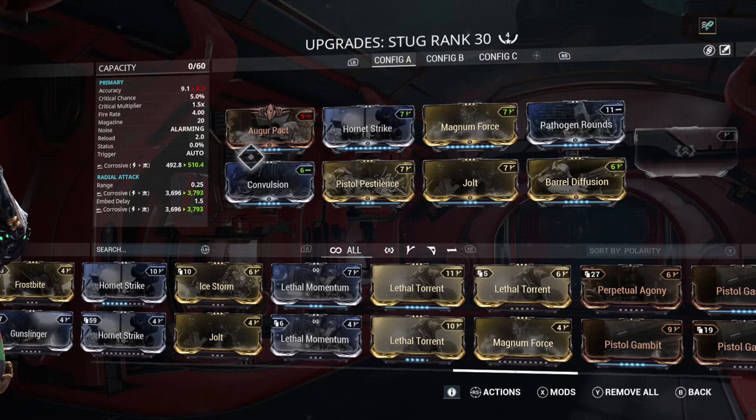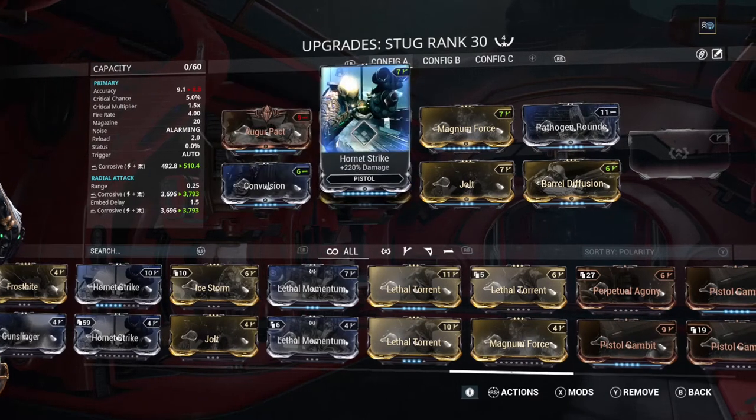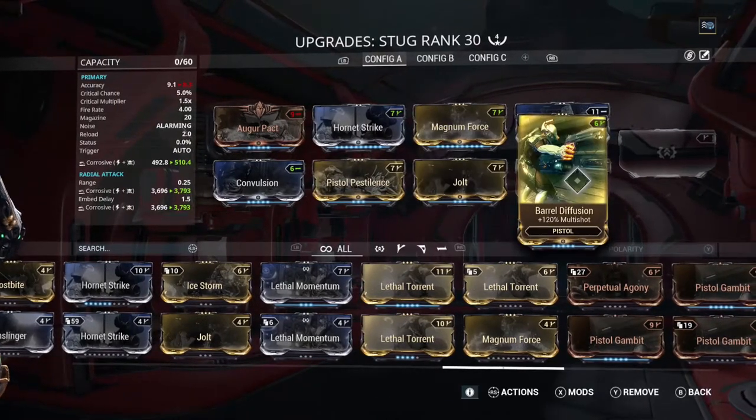But that is not why I've been working on this build. Base corrosive damage: I've bumped it up to 510.4 on its radial attack, 3,793 even after the embed delay. Using the following mod cards: Augur Pact, Hornet Strike, Magnum Force, Pathogen Rounds, Convulsion, Pistol Pestilence, Jolt, and Barrel Diffusion.